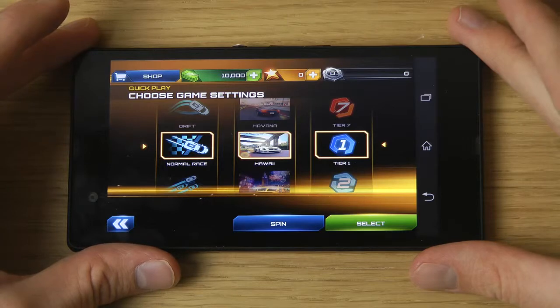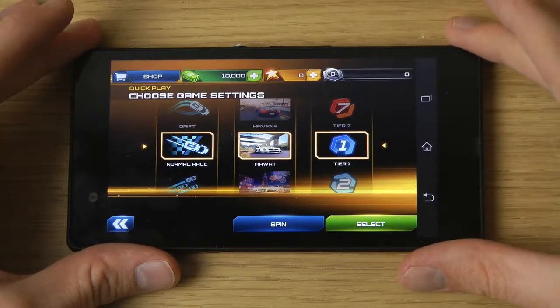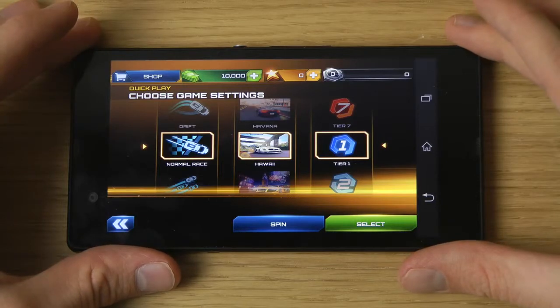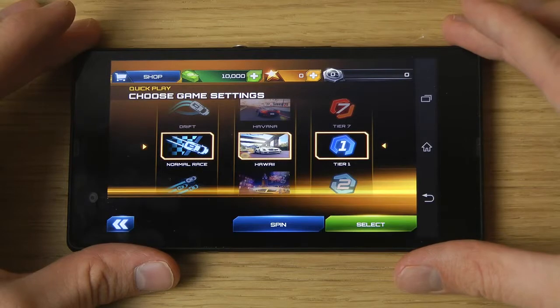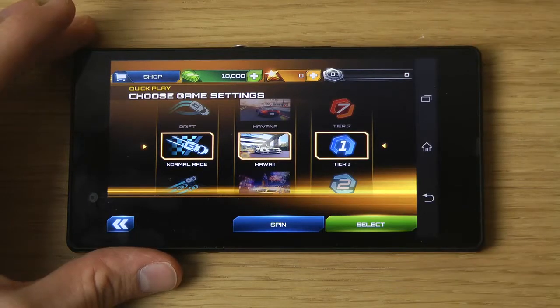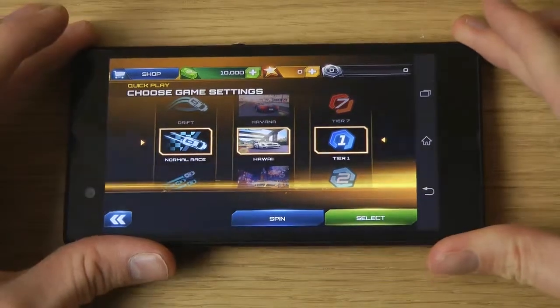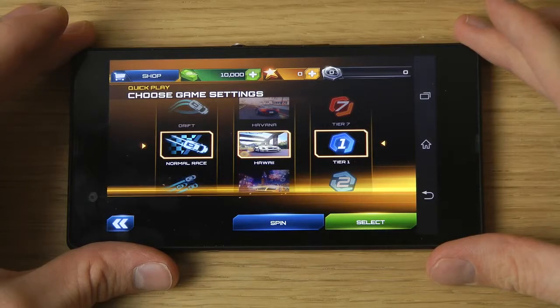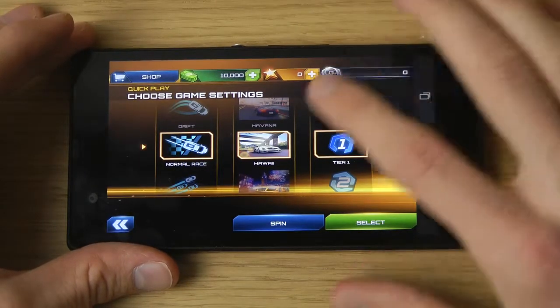This is Asphalt 7, a game from Gameloft, and it actually runs amazing on the GPU inside the Sony Xperia Z. I already know that because I own the Nexus 4 which has the same GPU — the Adreno 320. So we're going to try out Asphalt 7 here quick.